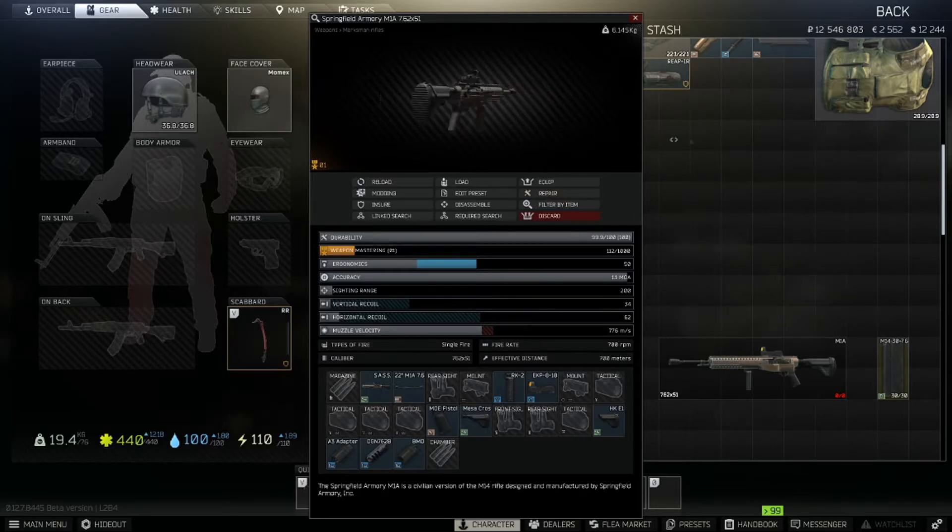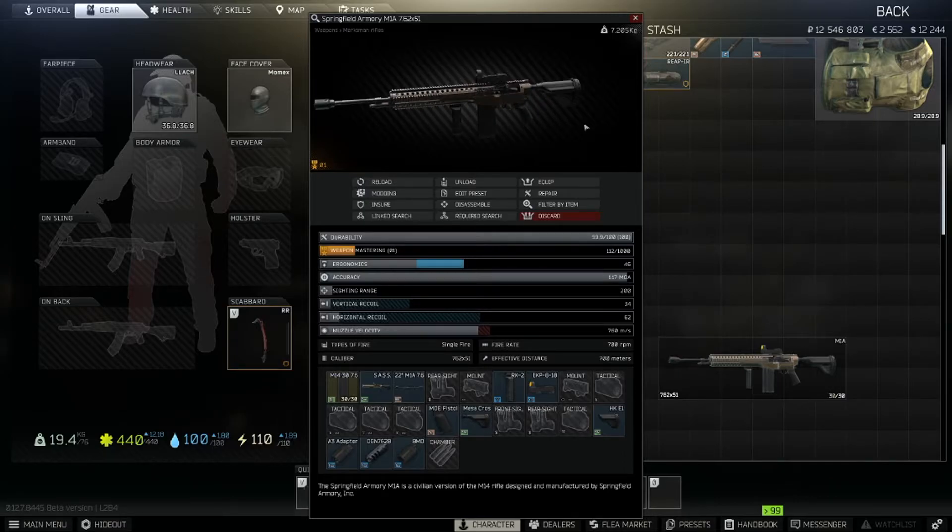It's a really great gun overall. You can slap whatever mag you want in there — if you use M62 rounds it'll give you even less recoil. This is the best gun in the game, unquestionably. It's better than an SA-58, it has less recoil than an SA-58, and you can fire it way faster if you just have the trigger finger for it.